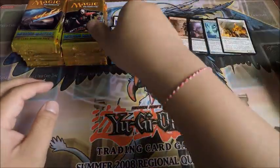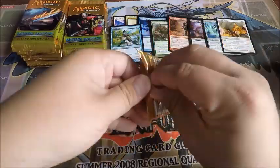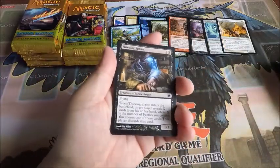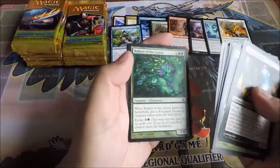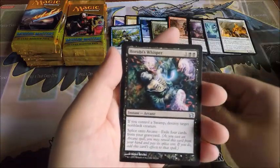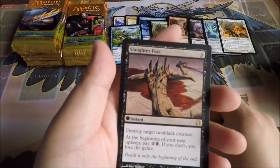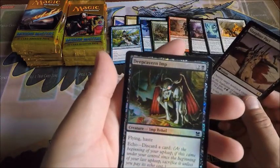I'm still using my GoPro 5, so I might change to my other camera soon. Dakmor Salvage, Wren's Run Vanquisher, another Mulldrifter, and a Slaughter Pact. Foil Deep Cavern Imp.